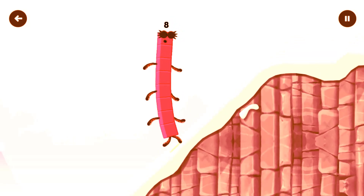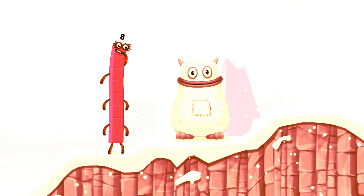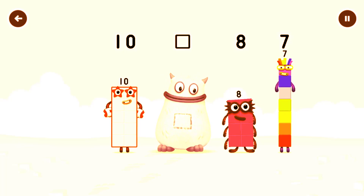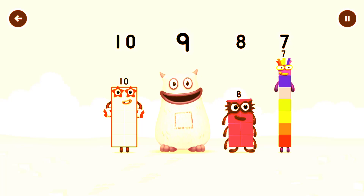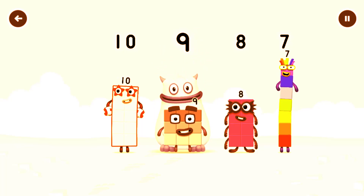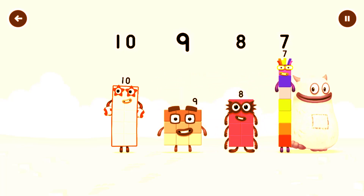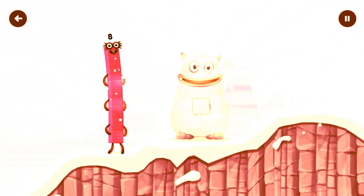This is great! Yum yum! I am Big Tom. Find the missing number to reveal who is inside Big Tom's tum. Ten, yum. Eight, seven, yum yum. Who is in my tum? Nine — you got it! Nine was in my tum, yum yum! Well done. Ten, nine, eight, seven. I'll be back!